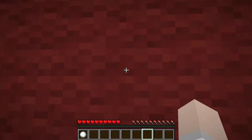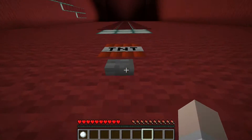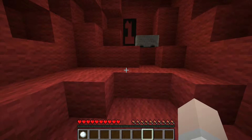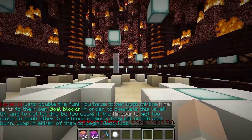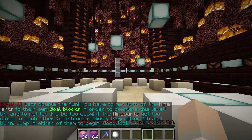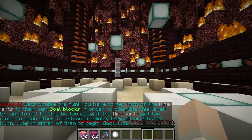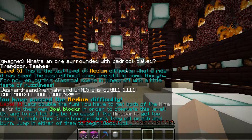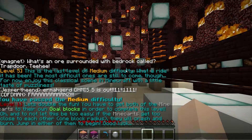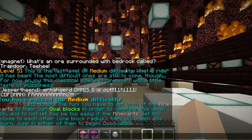We're going to start on one though. I cannot hit the button while jumping. Let's double the fun — you have to get both of the minecarts to their own goal blocks in order to complete this level. Do not let this be too easy. If the minecarts get too close to each other — one block radius — it will crash and burn. Jump in either of them to begin. Good luck.